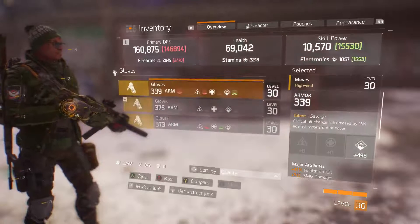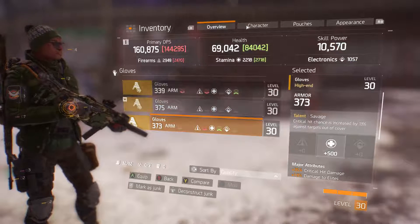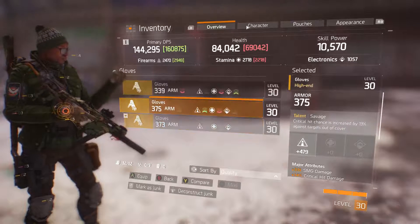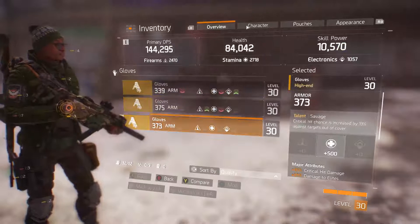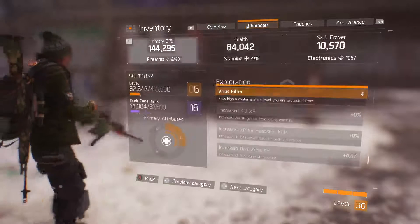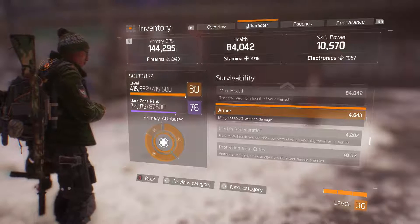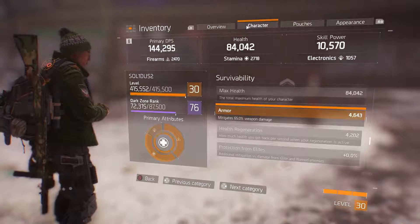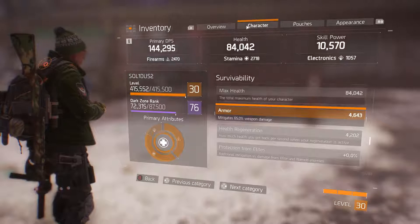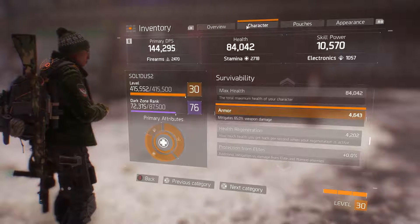My gloves here — I can get skill power back, or I can get more health. For PvP, I prefer more health. As you can see, I went from 375 to 373 on armor. Let's check our armor — I'm still at 65%, still at 4643. And now I have 84,000 health. So I'm staying around the 65% and building around that. If I need to get new gloves, I'm going to need something with 370 at the lowest for armor. Build that and work around it.